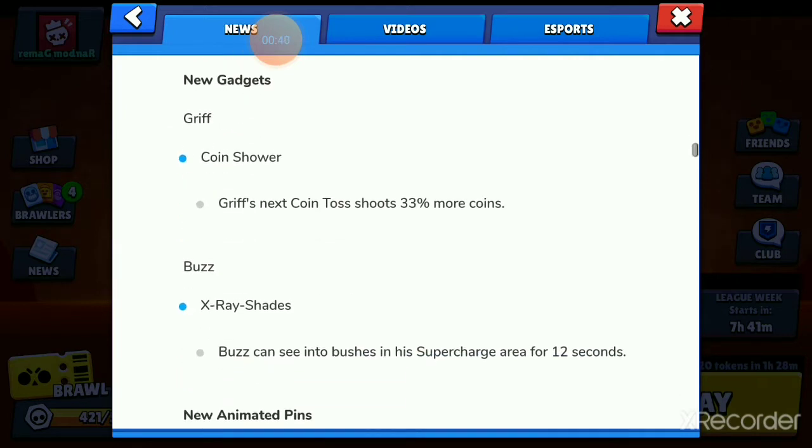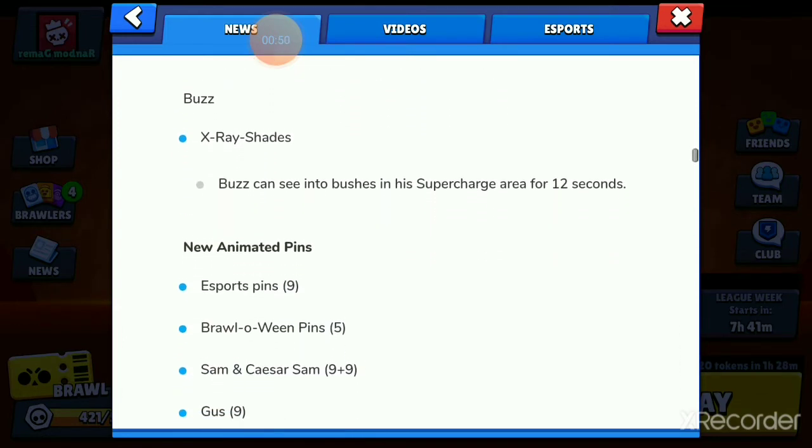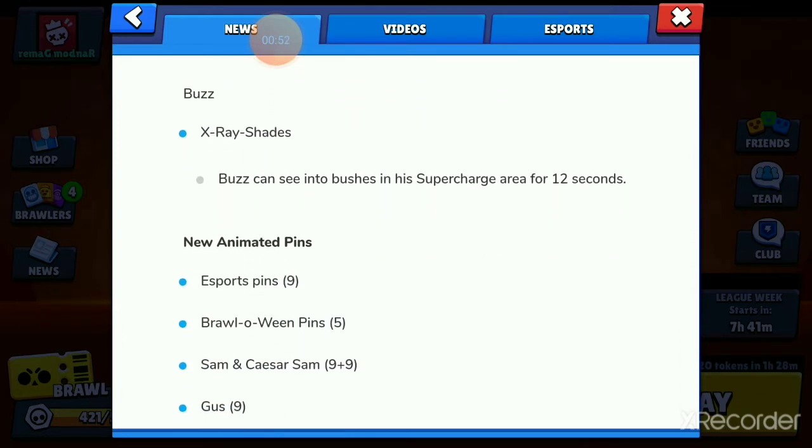We got new gadgets. Griff has Coin Shower, in which his next attack will shoot four rows instead of three. And Buzz's new gadget is for a short duration — for the next 12 seconds, he'll be able to see into bushes within his supercharge area, that little circle that surrounds Buzz. This works very well with the I-Sharp star power.